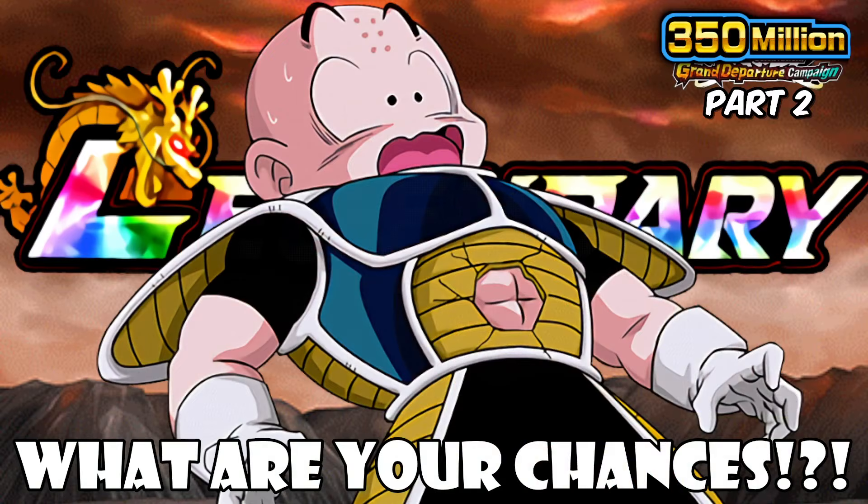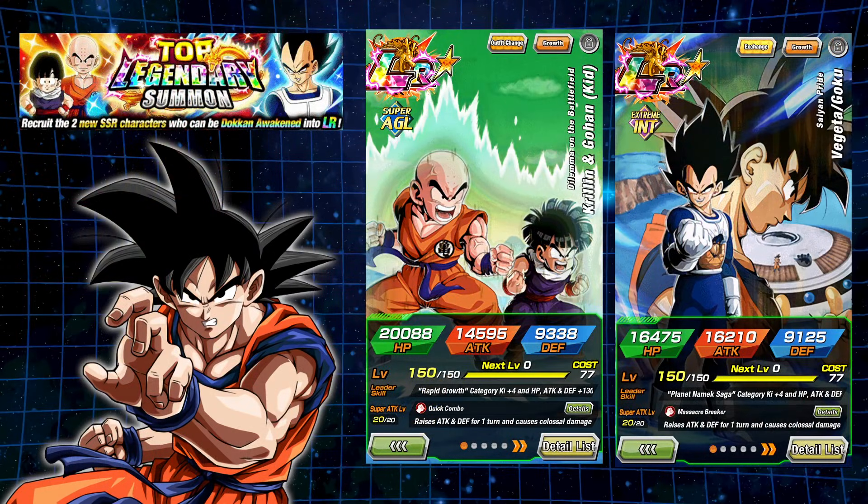So of course, these banners will be a top legendary summoning banner. Thus, it will have two featured LRs on the banner. This is going to be LR Krillin and Gohan, and then of course the LR Vegeta and Exchange Goku. So again, interestingly enough, you know, I went over these units here. They're going to be good, but nothing groundbreaking.